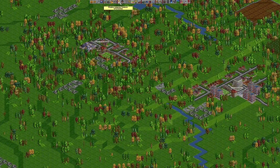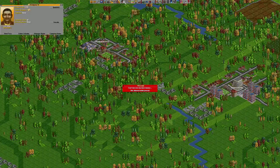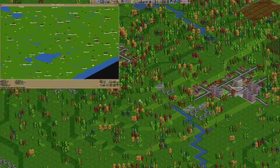The next thing we want to do is borrow all the money we can. You can do that by control-clicking the borrow button. We also want to change the color of our company to blue.